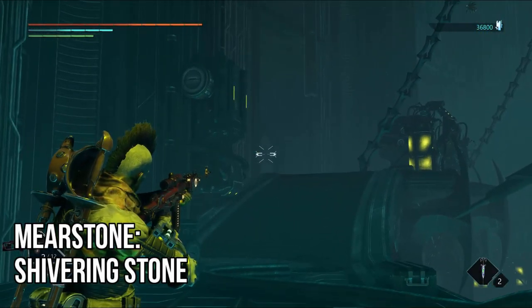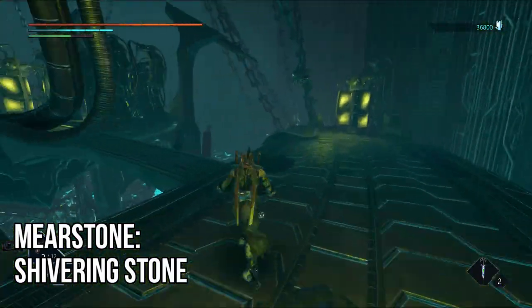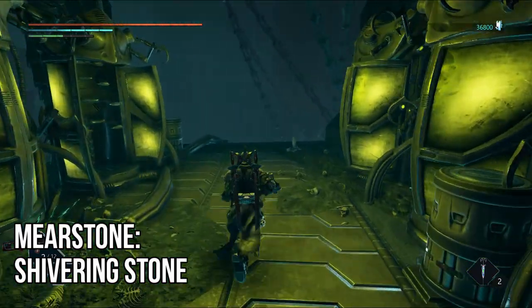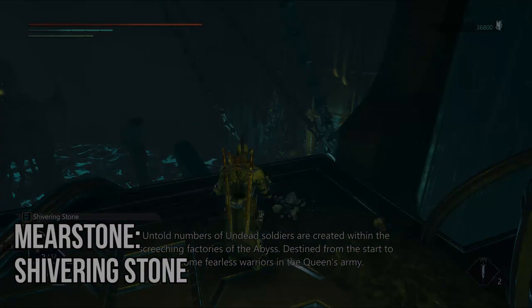Next up is a Meirstone. This is in the second round area in the Cauldrons. The door shown there is the door you'll enter from. Take a right, follow the path as normal, cross the first bridge, take a right again, and just past the cryo chambers will be the Shivering Stone Meirstone waiting for you.